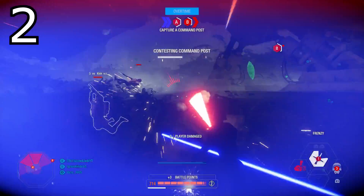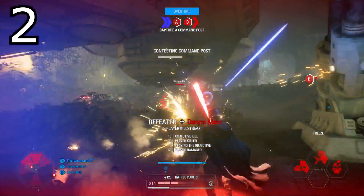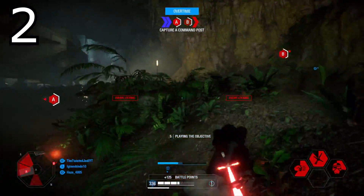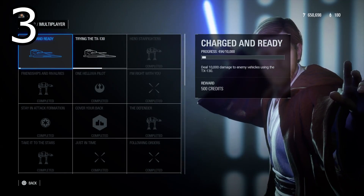Tip number two: credits through co-op and blast are probably the quickest way to gain them. Blast may take a little bit of time to find games because there is less of a player base, so you're probably better off going for co-op. The amount of time the games last versus the credits you gain is definitely going to be much more rewarding.